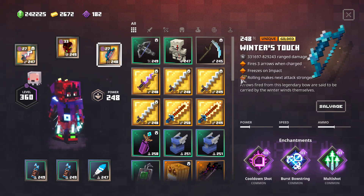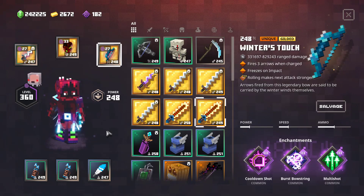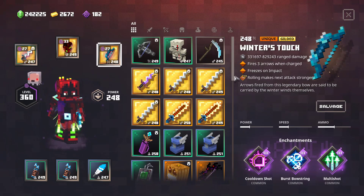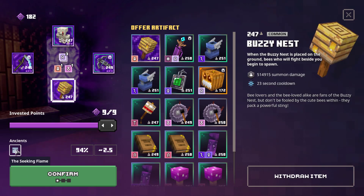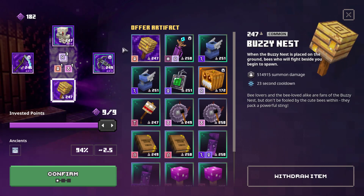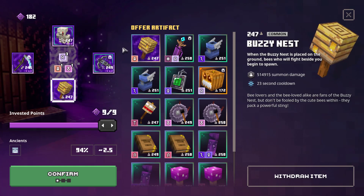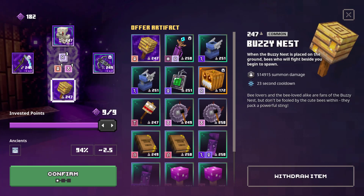The Dynamo enchantment makes your next attack stronger after rolling — you don't necessarily need it, but it makes a lot of sense. When we encounter bosses in ancient hunts, we swap out one Lightning Quiver for a Torment Quiver and then just one-shot them. It also works without the Torment Quiver and Dynamo — it's just a little harder. I've already prepared an ancient hunt with a single boss, the Seeking Flame, which is the one you want to kill to get the Soul Knife.